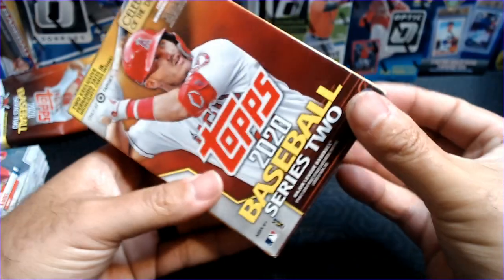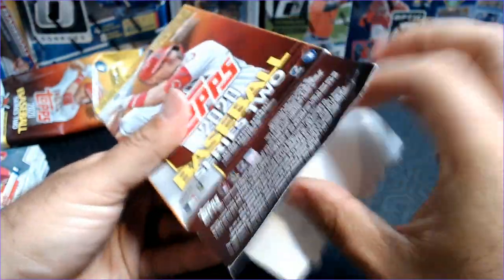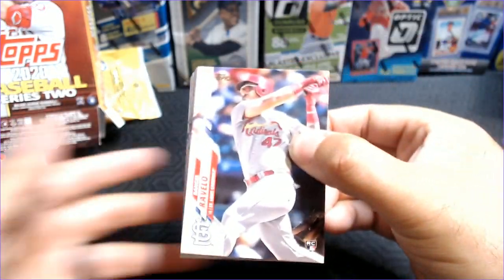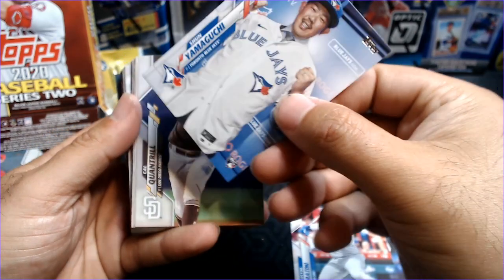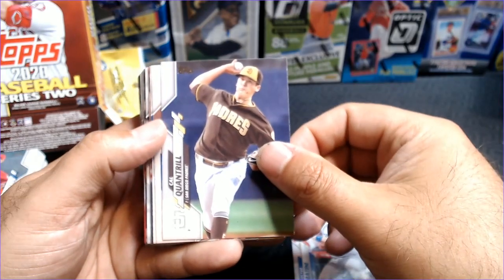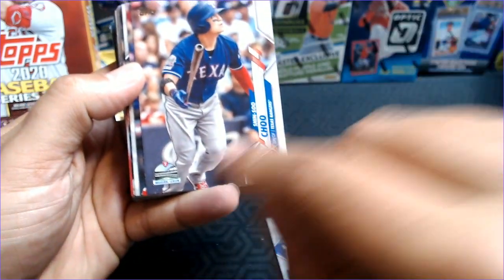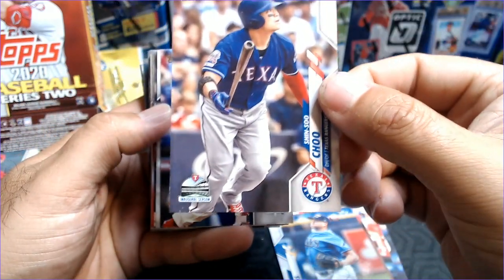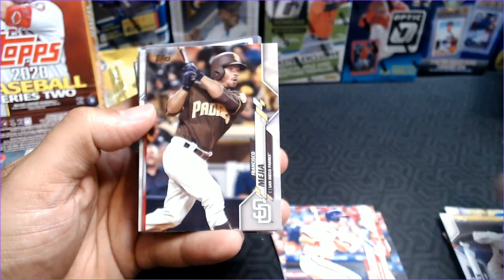Now we get our look at the hanger box. This one comes with two Tatis Jr. cards inside — we'll get a good look at those. Hopefully we pull a Robert rookie; I definitely want to get his flagship for my PC. Rangel Ravello, Victor Caratini, Shun Yamaguchi — there are like three Japanese player rookies in Series 2. Cal Quantrill, Corey Dickerson, Yanni Chirinos, Shin-Soo Choo — and that has the inaugural season stamp on it that the Rangers cards have, which is pretty cool. Adam Haseley, Kyle Garlick — our second Kyle Garlick — Danny Mendick rookie, Francisco Mejia.